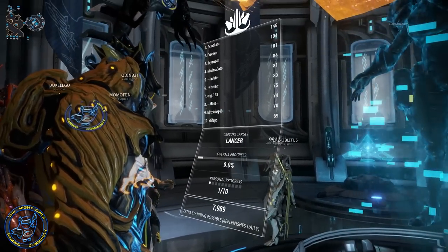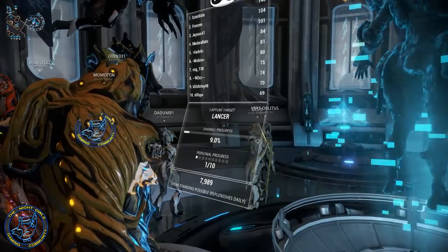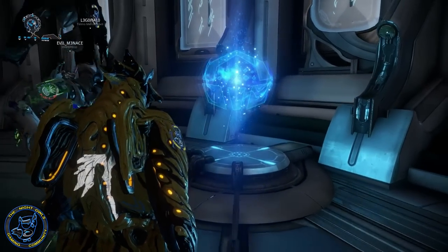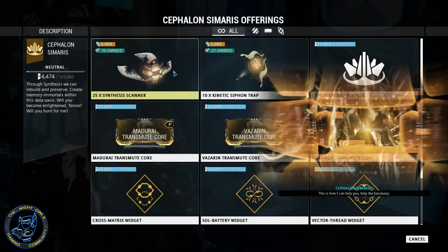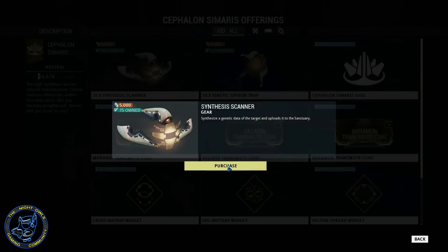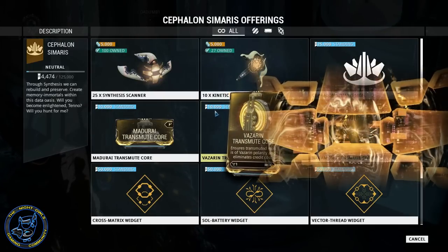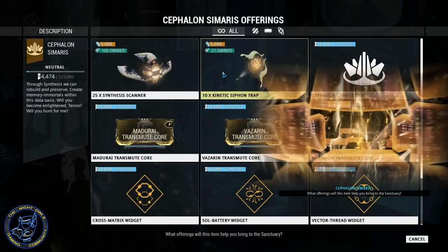What we're going to do to pick up these targets: first off, you want to come over here into his offerings and make sure that you get yourself a ton of scanners. Get tons of them, because you can use the scanners to scan all the regular enemies as well — you'll get some points off of it, but your majority of points will be from the actual target.